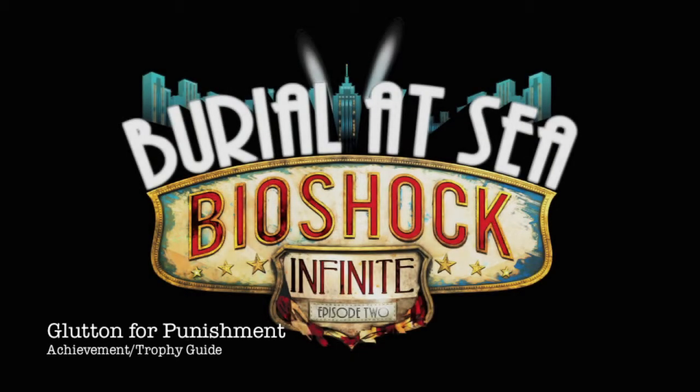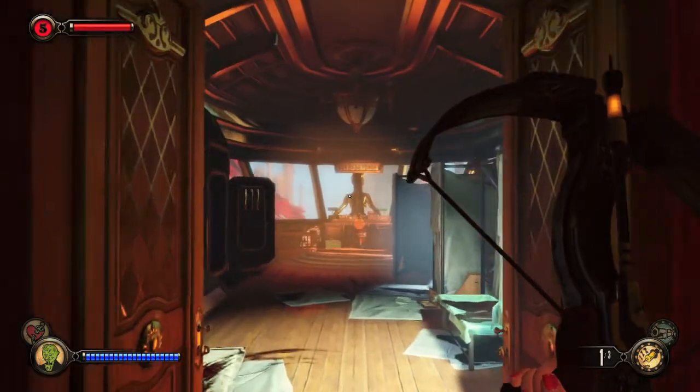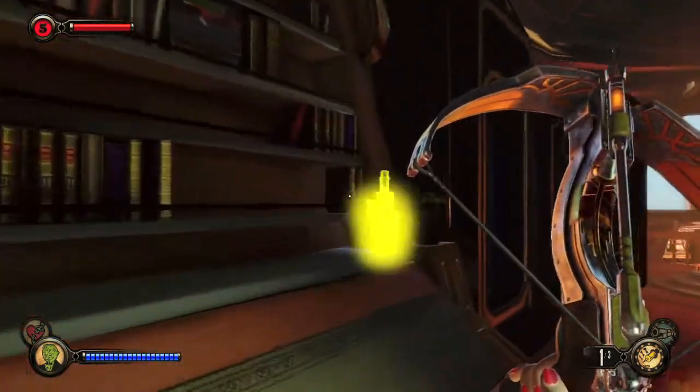Hey everybody, it's Jon here from VideoGamiac.com. Here we are today back in Burial at Sea Episode 2, grabbing the Glutton for Punishment Achievement, which is to absorb 20 rounds of ammo using the Iron Side Vigor.